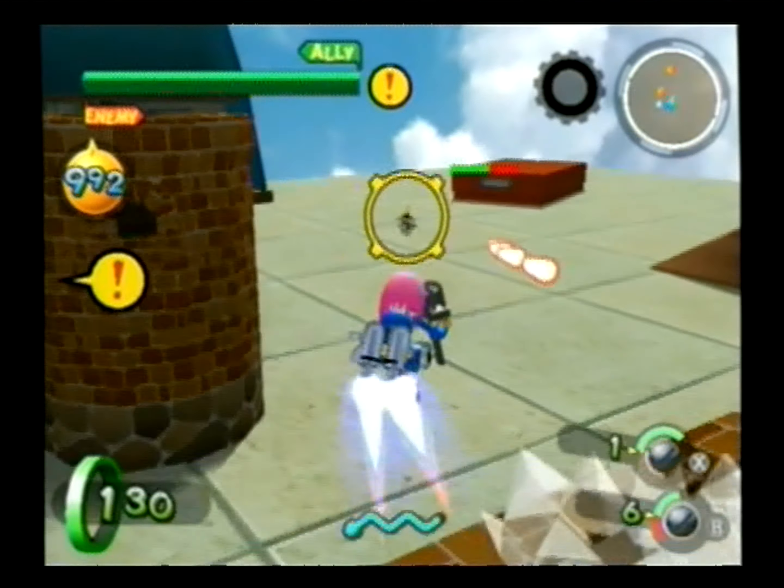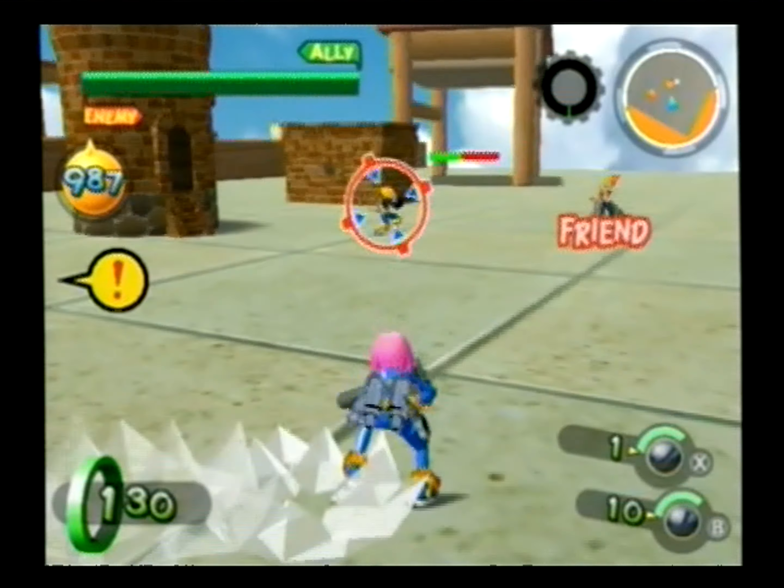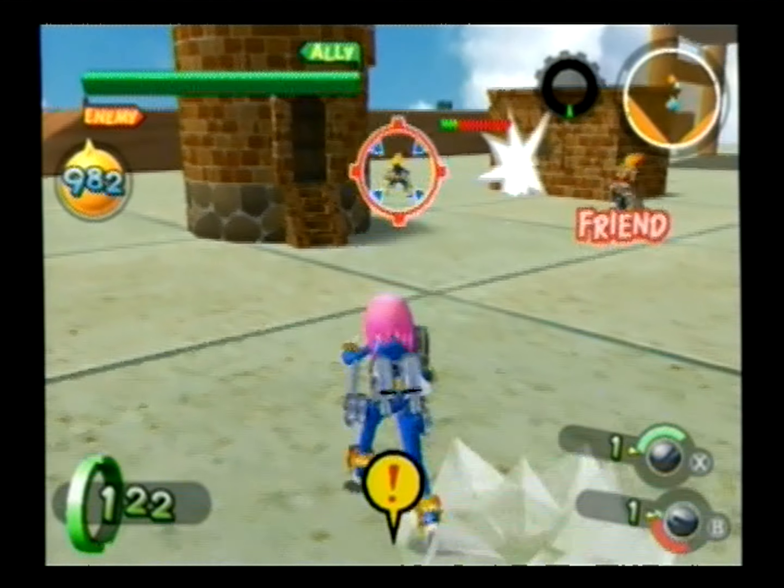Basically, you fight two on two. Each of the Gacha Boards have their own unique characteristics and features, so you need to keep those in mind and use those to your advantage as you play the game.